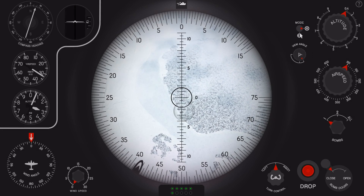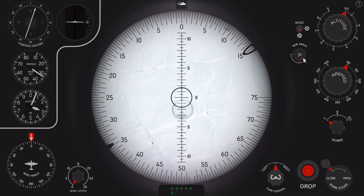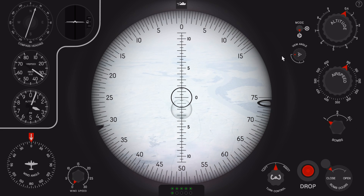By default the bombsite starts in bombing mode, so I change that to viewing mode. Now I can adjust the perspective by dragging the knob. This enables us to look ahead of where we're going so we can adjust our course. By doing so I can see the first city on my map which I was using as a landmark, and I want to bring myself to the left a bit to keep on track.